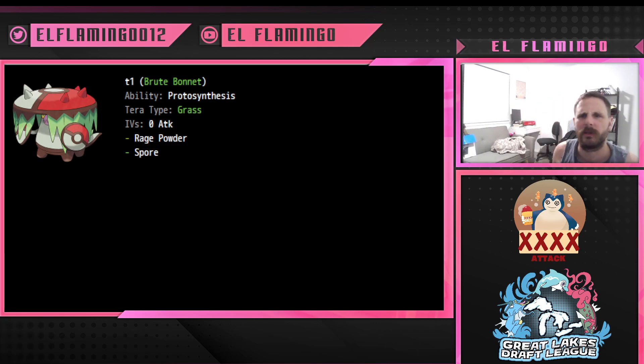Pretty standard, as most of the draft leagues I've done before. We go on a snake order, start at number one, go to number whatever, and then we come back again. This is my first cart draft league for Scarlet and Violet.